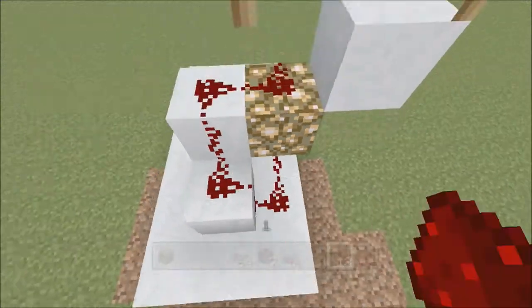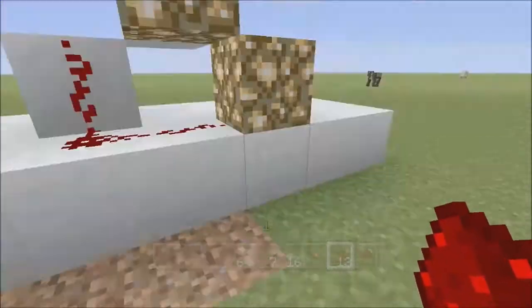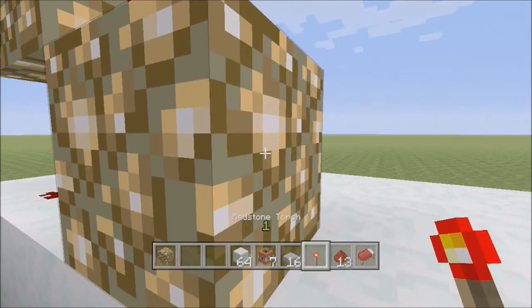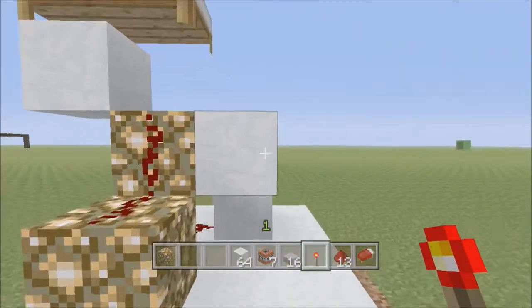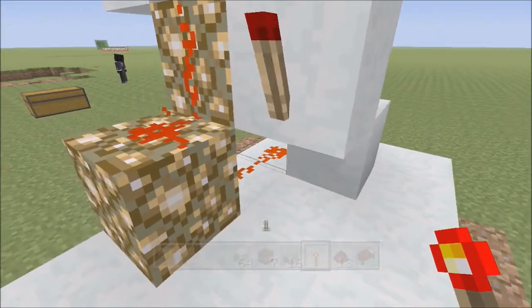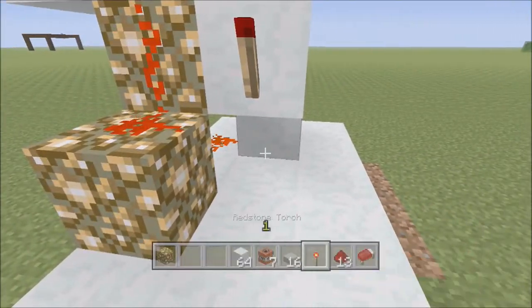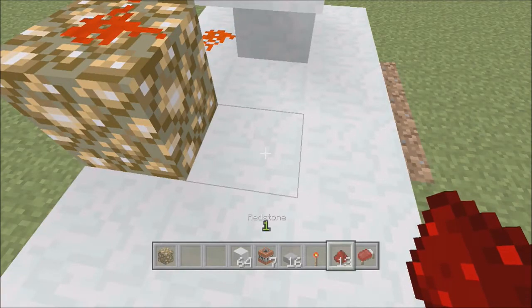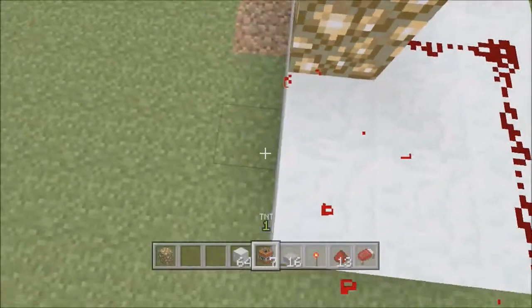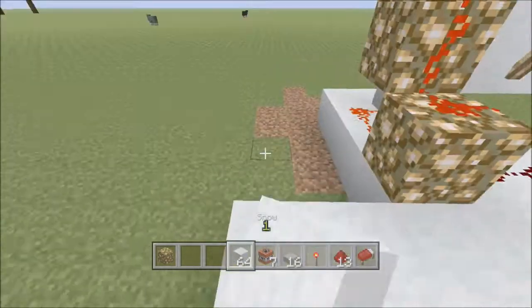Next you're gonna want to place your redstone around this like so, and make sure it ends up leading right into the soul stone block right here. Next you are going to want to place your redstone torch on the snow block, and if you've done every step correctly the redstone torch should go out. Then you're going to want to place a redstone trail moving around here.